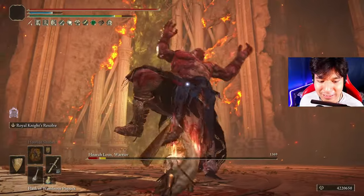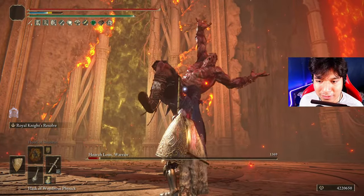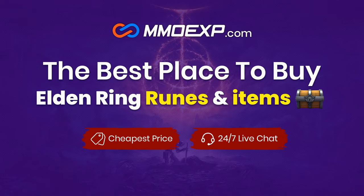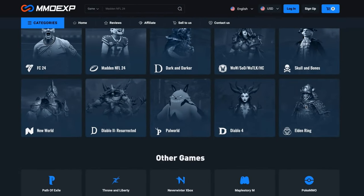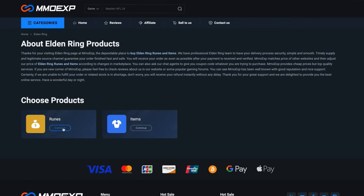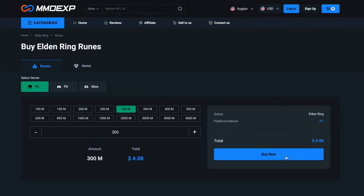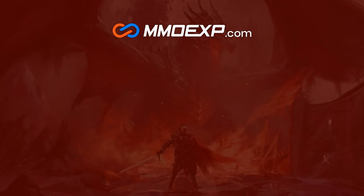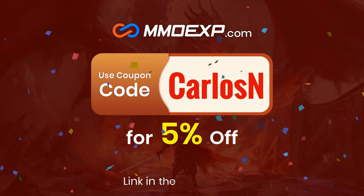First of all, I'm going to show you the build, and then we will defeat every major boss of the game without taking any damage. If you don't want to farm runes or materials for your Elden Ring builds, MMO EXP is the best web service where you can easily acquire as much runes and items as you wish for the best price. Use my code CARLOSEN to get a 5% discount on your purchases. Thanks MMO EXP for sponsoring today's video.